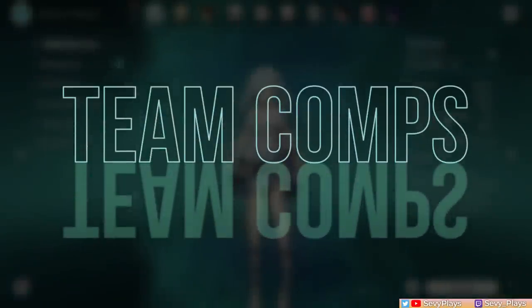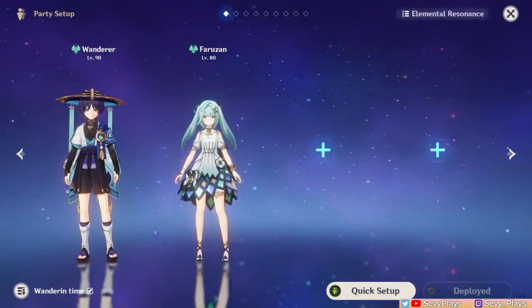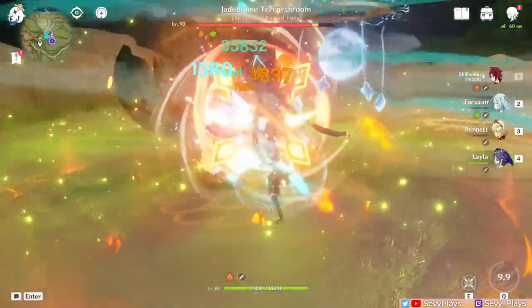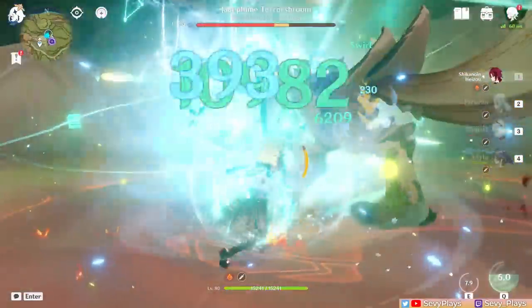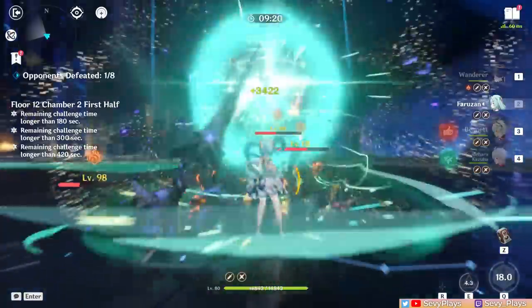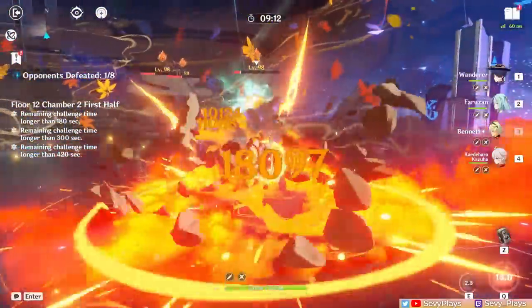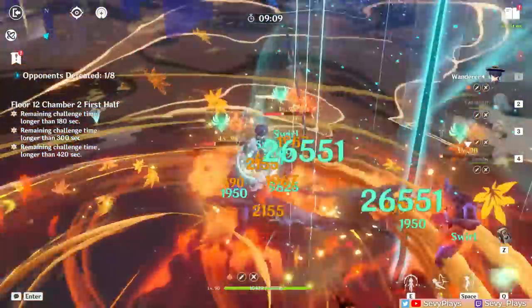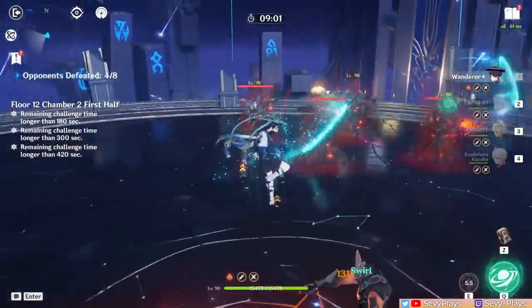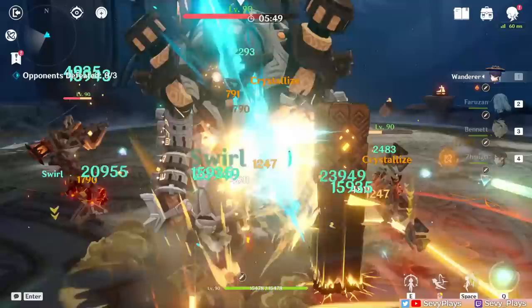Lastly, her teams are really simple. She's made to primarily support 3 Anemo DPSs — Wanderer, Xiao, and Heizo — meaning you only have 2 flex slots to fill depending on what you need: a shielder, buffer, off-field DPS, etc. For a fuller discussion on team comp varieties, I advise checking out the team section of my Wanderer guide, as many principles there also apply to other Anemo DPSs paired with Farazan. Using her to primarily buff other Anemos like Venti or Kazuha — who generally don't take a hyper carry role — is not recommended. If ever, those other Anemos can serve as the third member of your Wanderer, Xiao, or Heizo party, and Farazan will incidentally benefit them too.